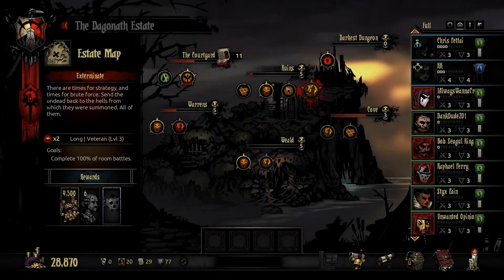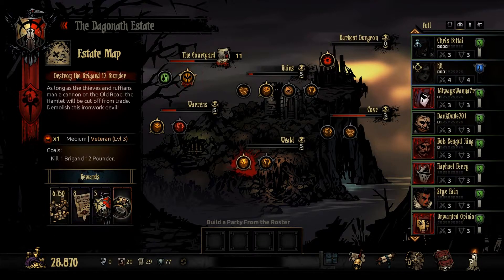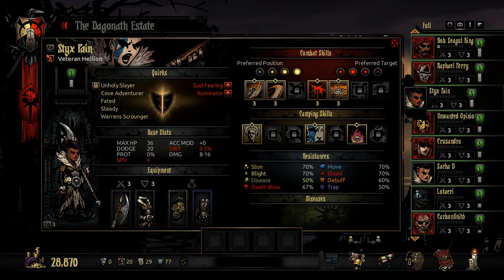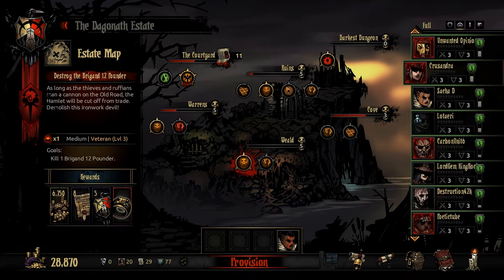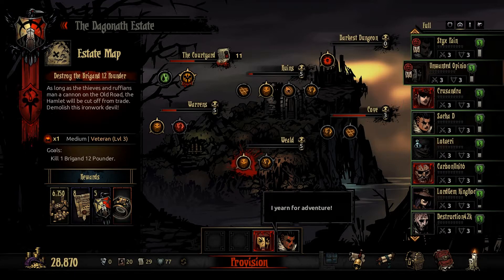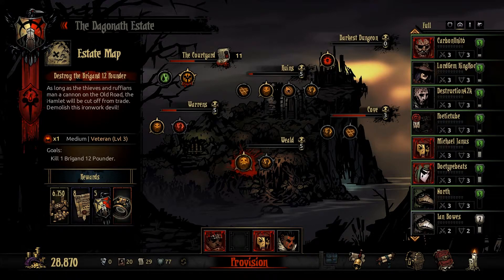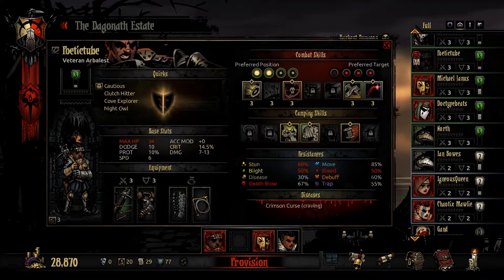We're not going back to the Courtyard for two more weeks — we need to recover stress and get rid of quirks on that group. We could go after the 12 Pounder though — Sticks, if it Bleeds, Iron Swan, Unwanted Opinions with Beast Hater and Natural Swing (very useful where we're going), and Poetic Tube for guaranteed kills. North could come too. Does everyone have self-heals? Sticks doesn't, so I'd want Sticks to have Adrenaline Rush and probably drop Breakthrough for this adventure.